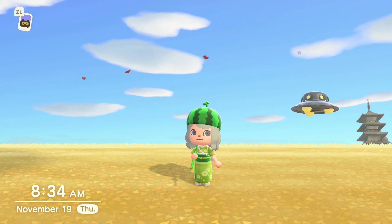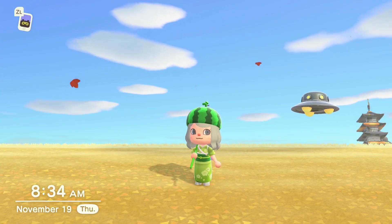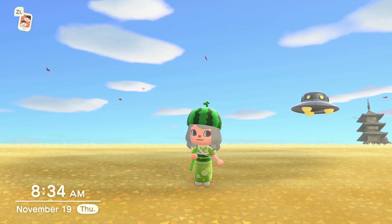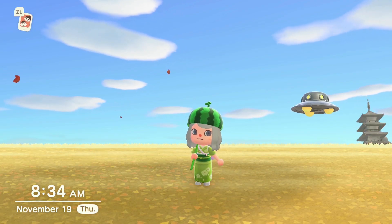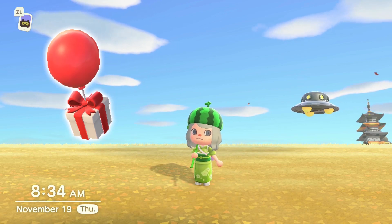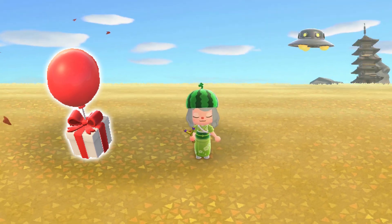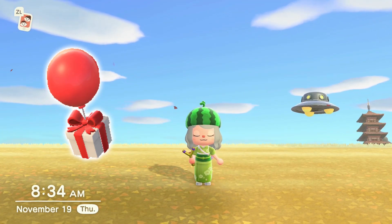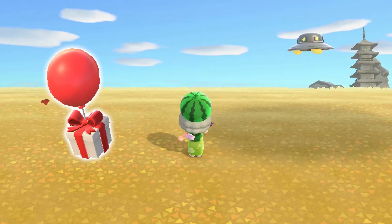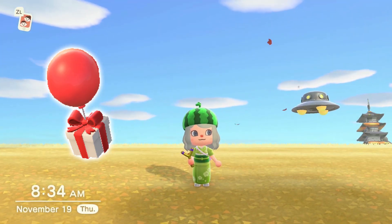So you've caught a bunch of maple leaves and now they're just taking up space in your storage — what to do with them? Well, you could use them as decorations, but you can also craft special fall time DIYs with them. The only way to get these fall DIYs is from balloons, so I recommend you carry a slingshot around with you during the fall season. Whenever you see a balloon, just shoot it from the sky and there's a chance it will have a fall DIY recipe in it.